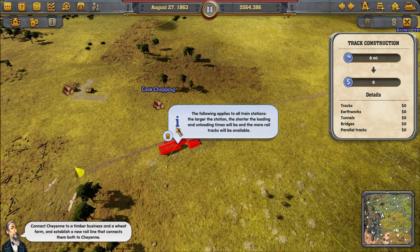The following applies: the larger the station, the shorter the loading and unloading times will be, and the more rail tracks will be available.